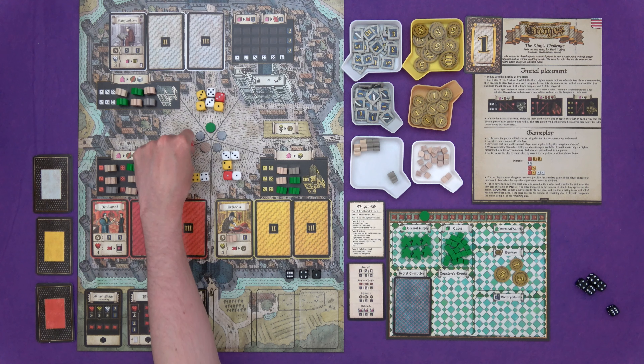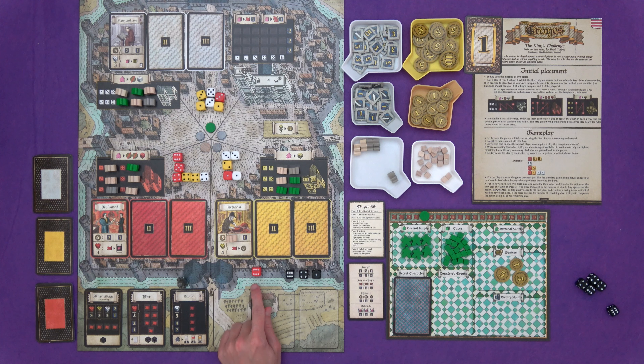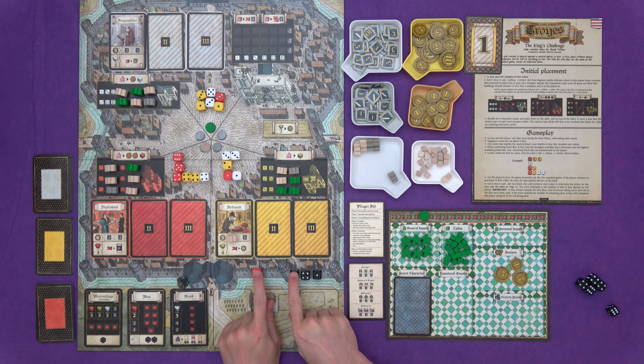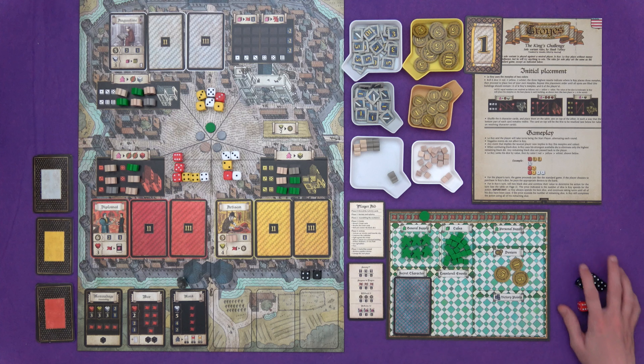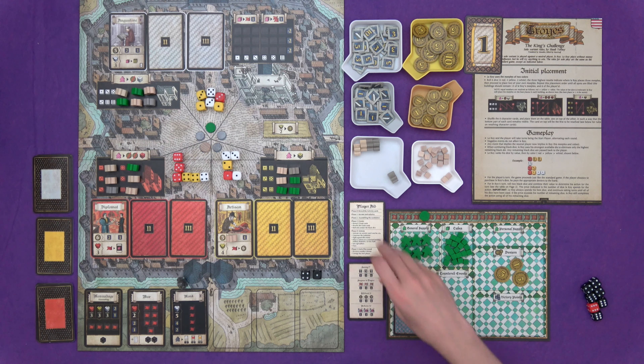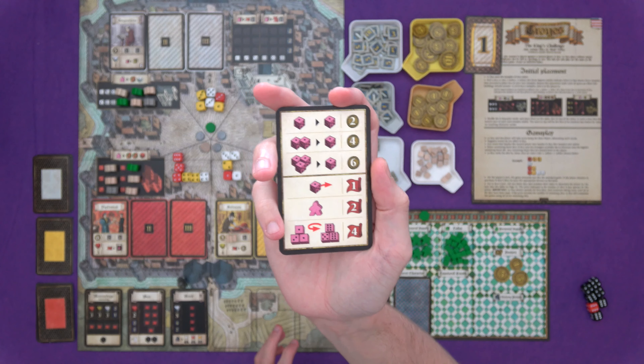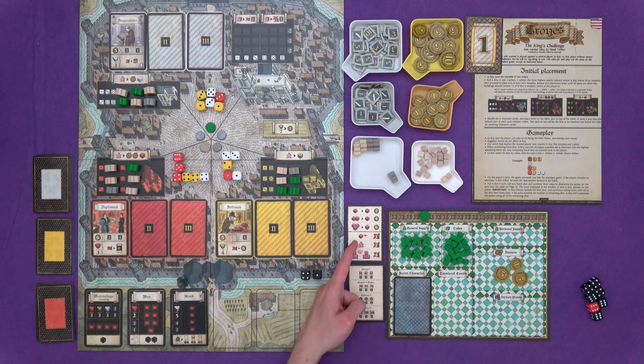Now we conquer the black dice in player order. When combating black dice you must spend your own dice — you cannot buy other players' dice for this. You have to combat at least one die, so if it were me I'd need to cover the six. Leroy combats first: he uses his strongest available die, a red six. Red dice count as double when combating events because they are military dice. Leroy could clear everything, but he always chooses to eliminate just the highest black die, so his red six and the black six both go away.